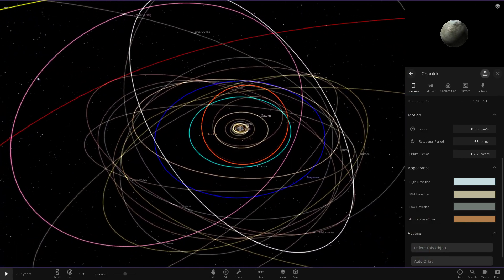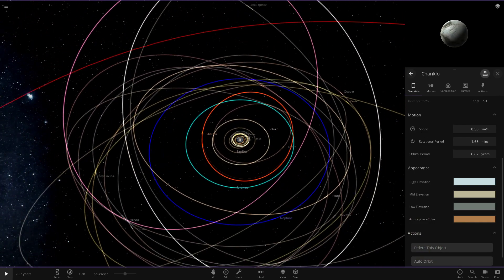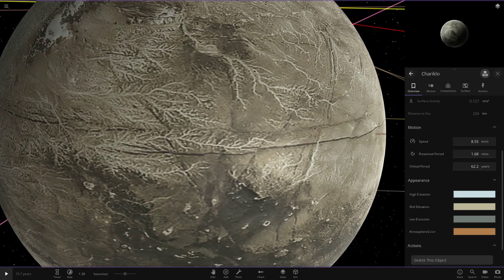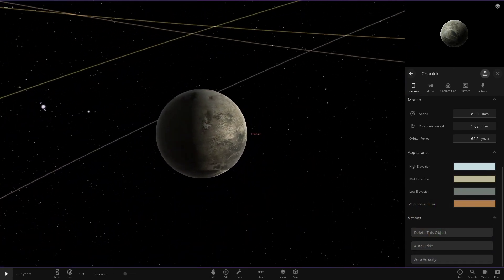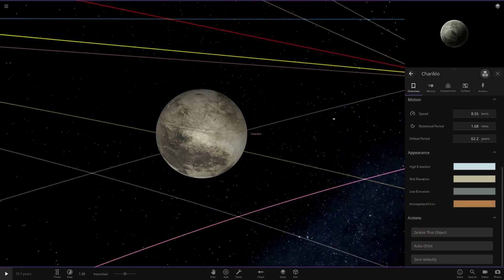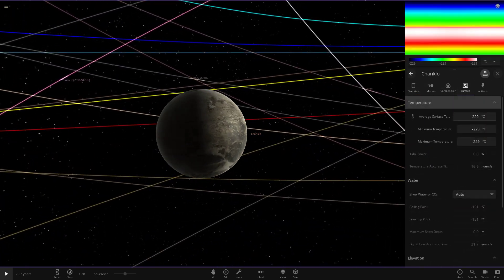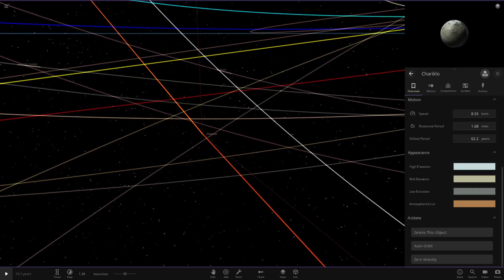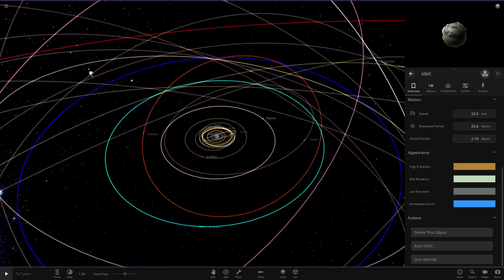This object was originally based on Titan — I turned Titan into a star to get the orange trail, then made it into this object for a custom trail. It always had the properties of Titan in its code, which is why it has this atmosphere color. It looks like they may have patched that in this small bug-fixing update. Asteroids with a little atmosphere was a bit unrealistic but cool — sadly it's patched now.